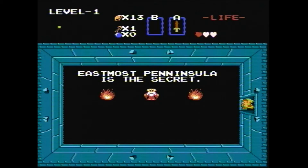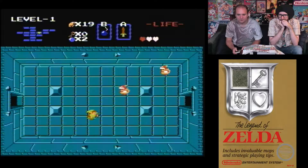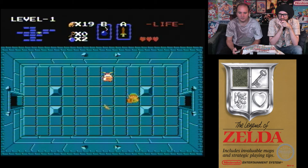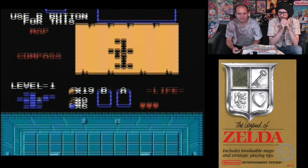There's a secret clue — eastmost peninsula is the secret. You've got boomerangs as well, with an unlimited supply. Let's figure out how to change the weapon selection.